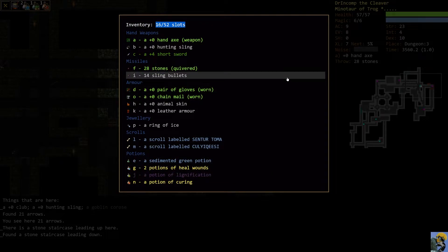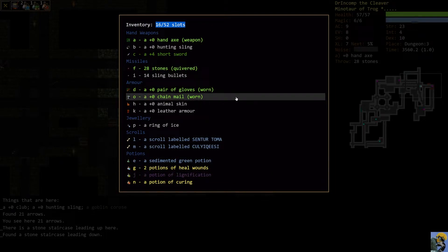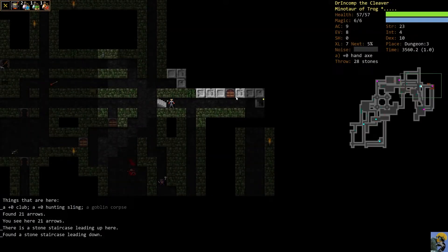Later in the game all your slots will fill with scrolls and potions. I could drop this sword, the animal skin, the leather armor to clear space. The ring of ice I'm not going to use. The nice thing about dropping stuff is it sits on the ground forever and never disappears. One caveat: if you drop a weapon and an enemy with hands wanders by, it might pick it up and use it against you — so drop powerful weapons on floors you've cleared.